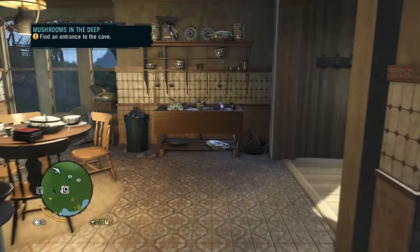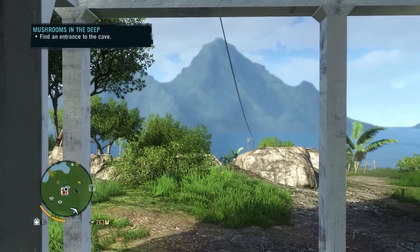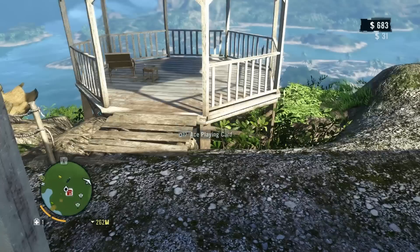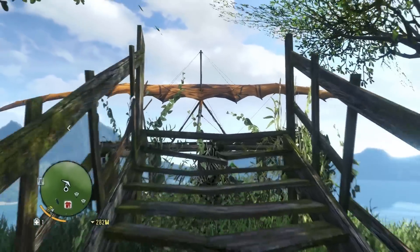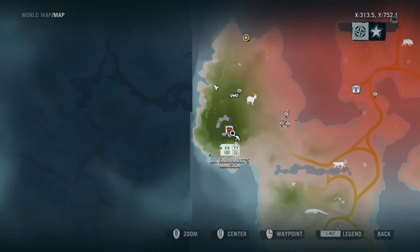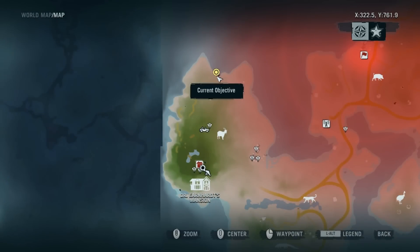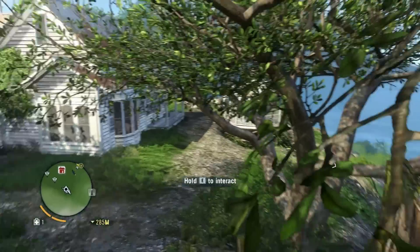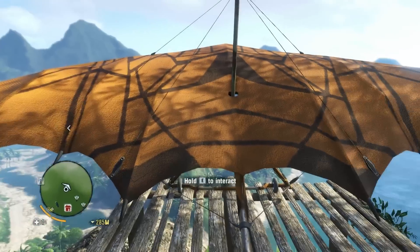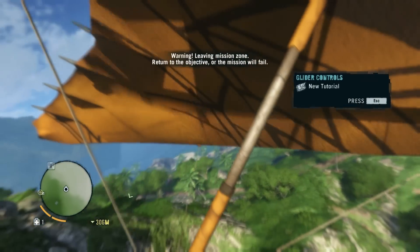Mushrooms in the deep. I was going to cut this session off a while ago, but I'm highly motivated to go collect those mushrooms. Loot everywhere. There's a glider out this way. Do I really have time for a joyride? He said off to the west, didn't he? My mini-map turns with me. Maybe I can pick that up and swing around. Warning: leaving the mission zone — return to the objective or the mission will fail. Whoa, what the heck? This thing does not handle like a reaver! Ha ha ha ha!